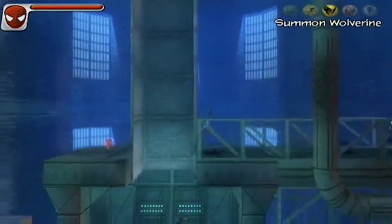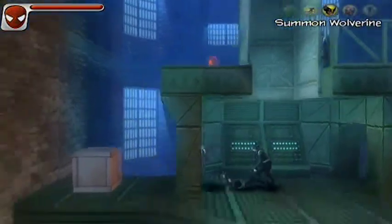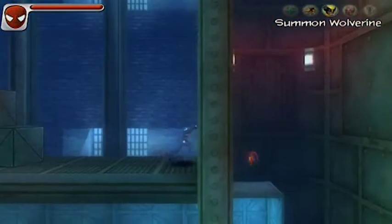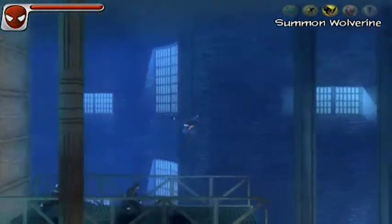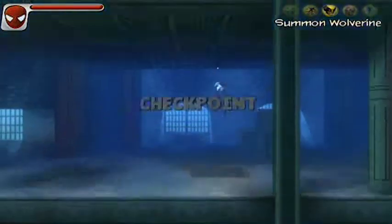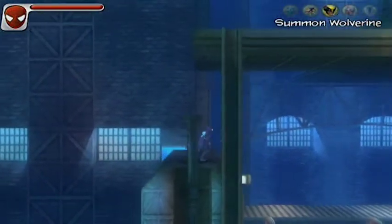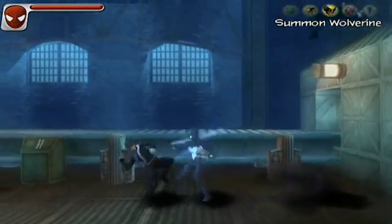You can get an early checkpoint by going all the way up along this pipe, which is a bit weird. As for the positives — I really like the look of this level. Even though it's meant to be like a secret lab, it's more of a warehouse sort of deal. The blues and everything look pretty nice. This game doesn't quite go for the cartoonish style most people are used to with comic books, and I think this level looks pretty good.